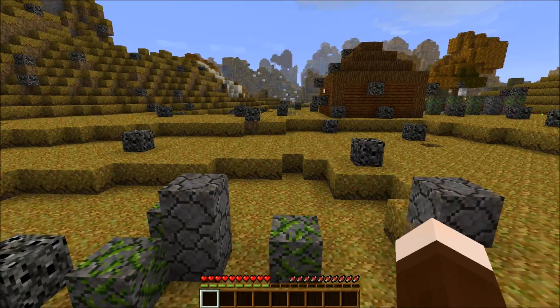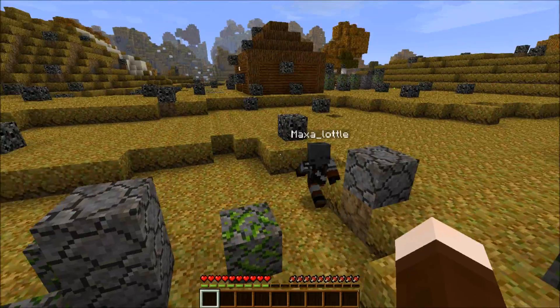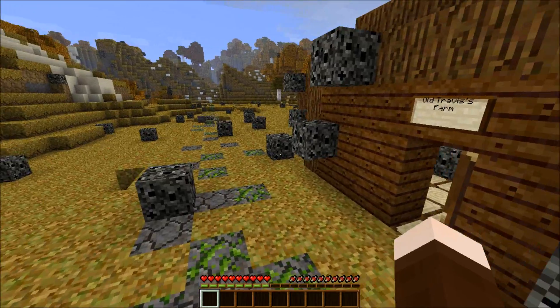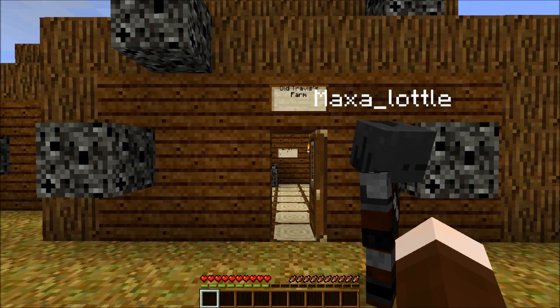What's the plan? I say we head this way. Cool, it's a good plan — it's always a good start to go towards the obvious house. Here we go. Old Travis's farm.